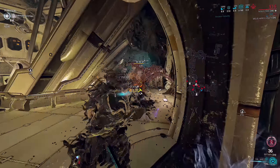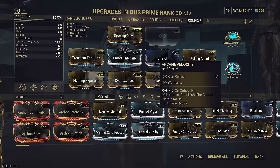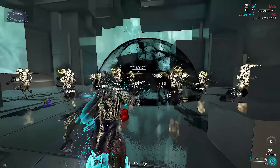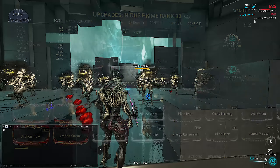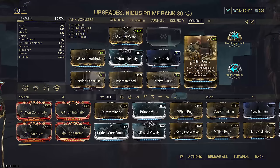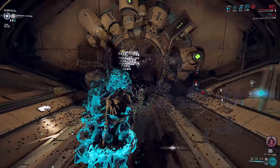On a grouping build, it's easy to proc crits with a primer like Epitaph or Kuva Nukor. This lets you run Arcane Velocity, even with Nukor's 2% crit per shot, to push even more fire rate and make it comfier. Molt Augmented is just a raw +60% strength when capped, for more scaling — and that's pretty much it for this Nidus build. It's very simple.